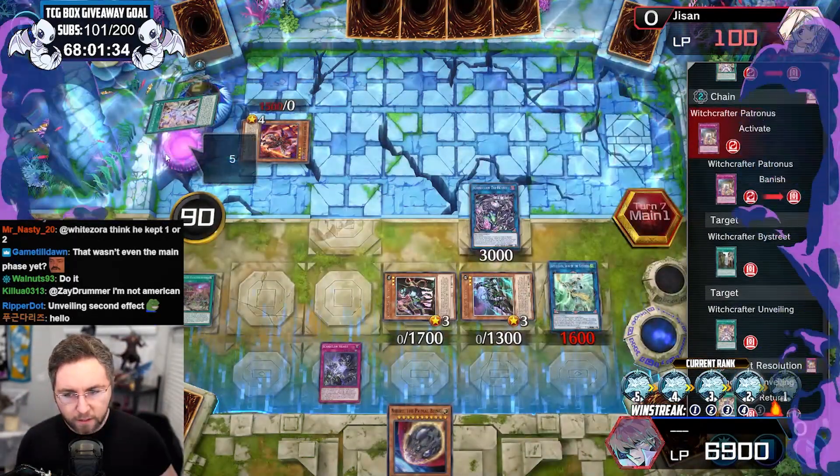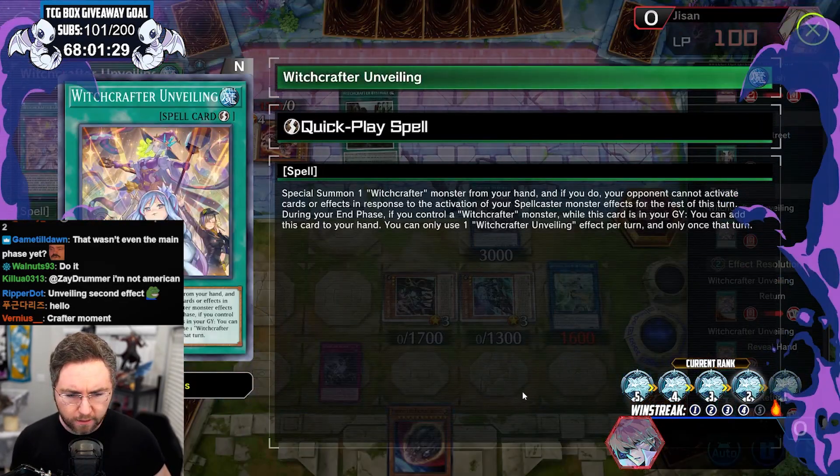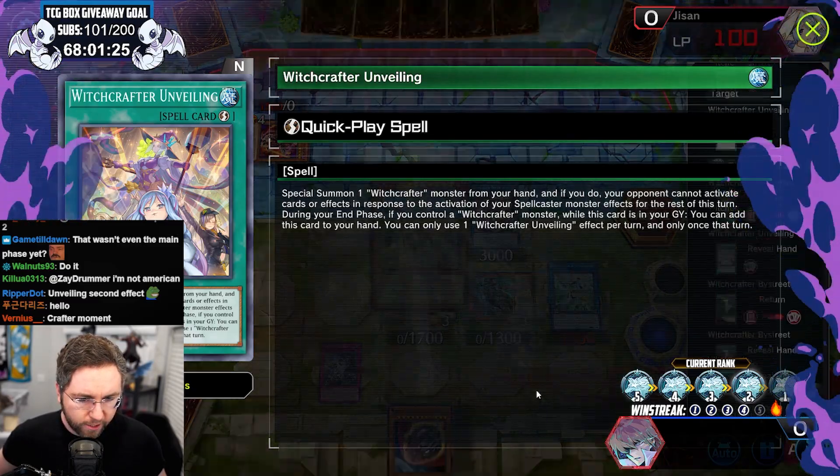Unveiling second effect — right. I can't chain to his witchcraft card effects, but he has to do it during my turn. So I will just negate it during my turn.